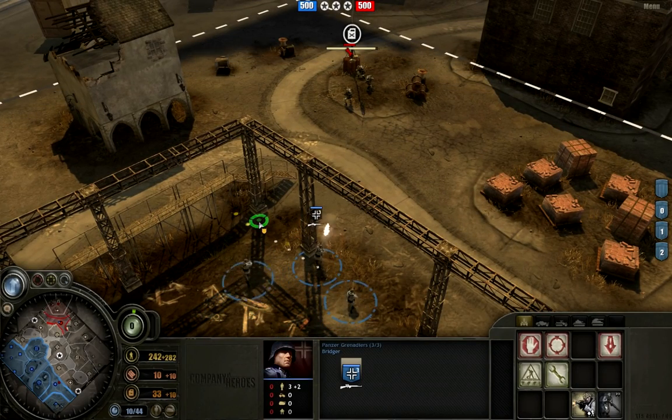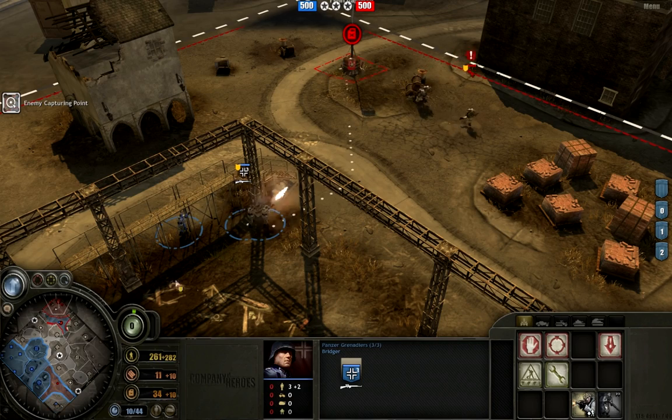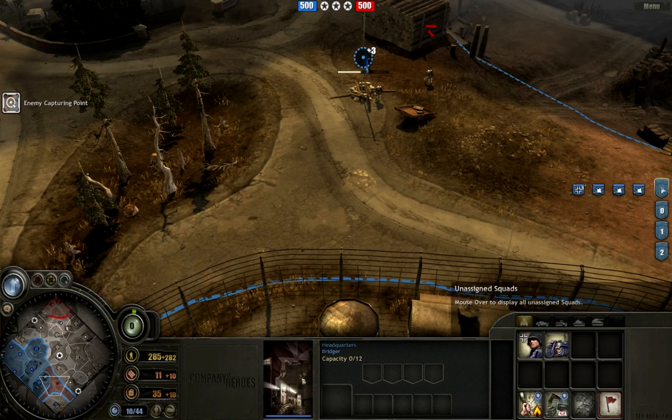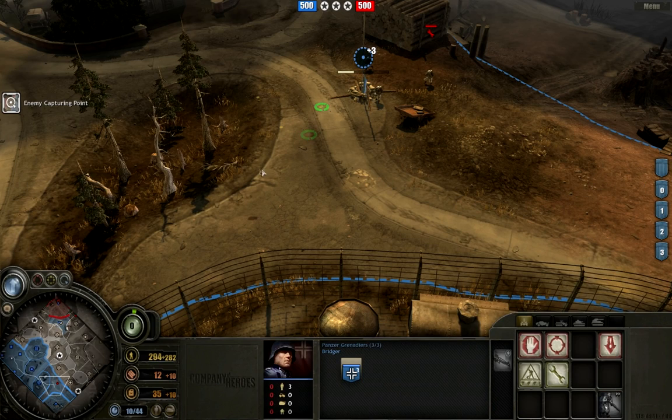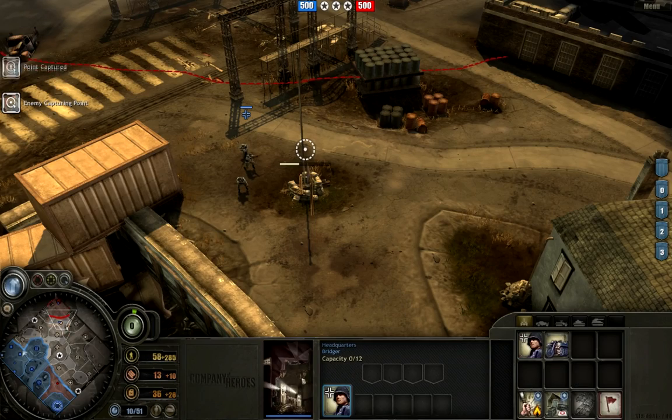We've got engineers. Putting the Gewehrs at long range because they actually do more damage that way. Now I'm going to go disrupt it. Oh, that jerk — luckily I forgot to move this guy, so now he's going to come and try and save that point. So we've both managed to cut each other off our fuel. I'm building a fourth here.